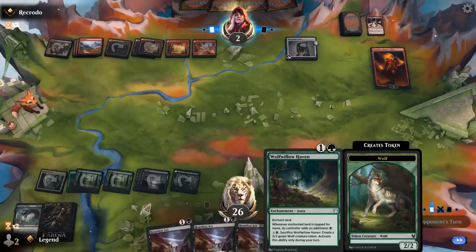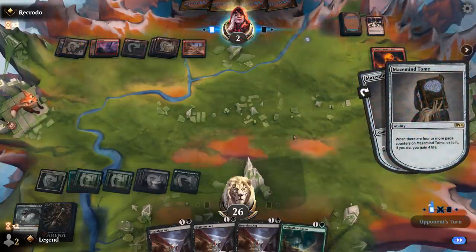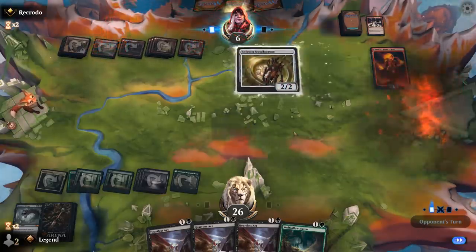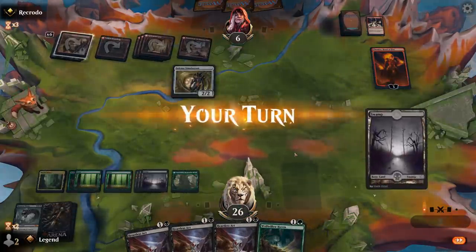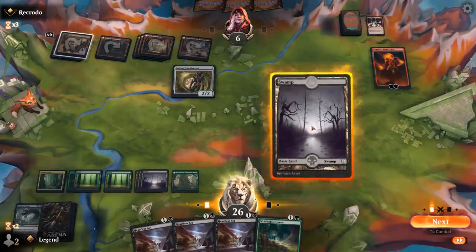Sadly, we can't make a Wolf end of turn with the Haven — we can only activate it on our own turn. Now Tome is going to gain four life, so the plan of holding the Worm was probably not going to work out anyway. I really need to find a payoff card here — maybe a Vivian, another Troll.